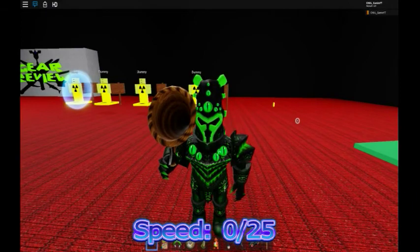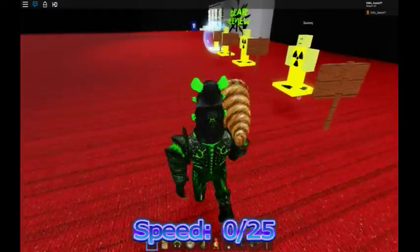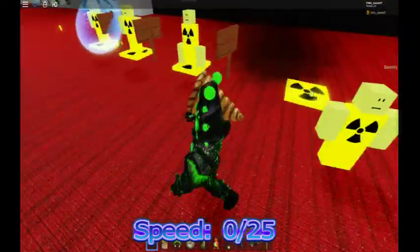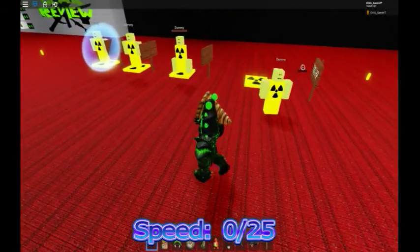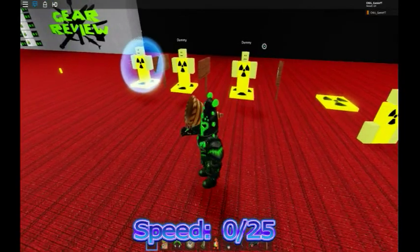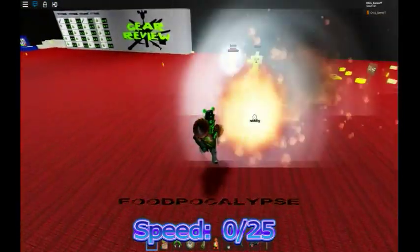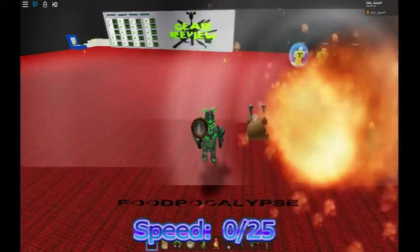Before the absolute carnage phase that is Foodpocalypse, it's still pretty fast for a Roblox rocket launcher, being even faster than the original rocket launcher's reload speed — basically making it a buffed up old rocket launcher. And then when it gets to Foodpocalypse phase, there's literally no lag between you clicking and it firing, and there's no reload time, leading to whatever the hell you just saw before.